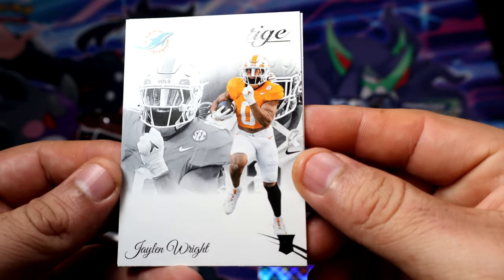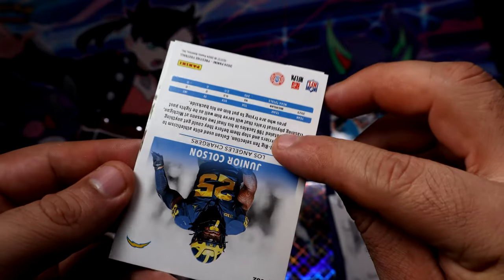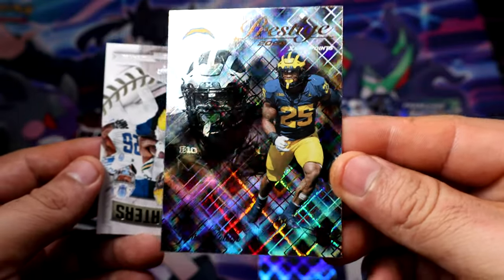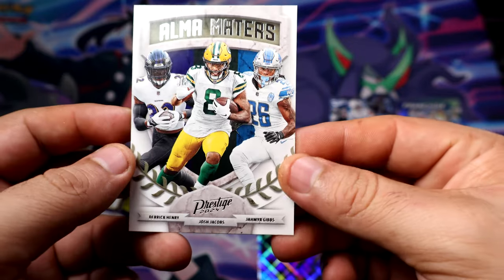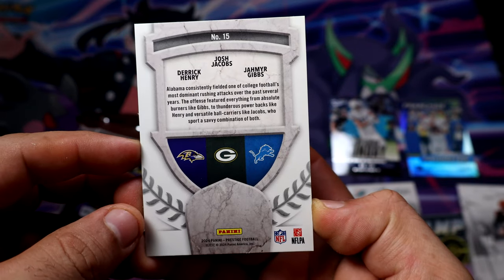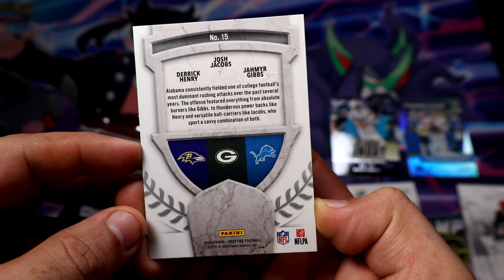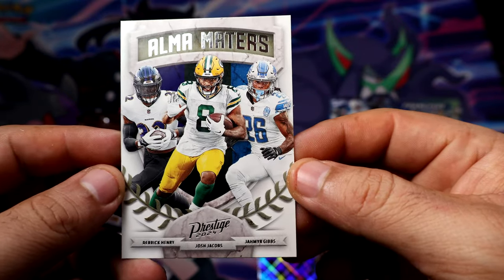We get Julius Colson — the diamond. Yeah, diamond rookie, very nice. We have Alma Matters — Henry, Jacobs, and Gibbs. Pretty — three decent players from the same school, huh? Pretty nice.